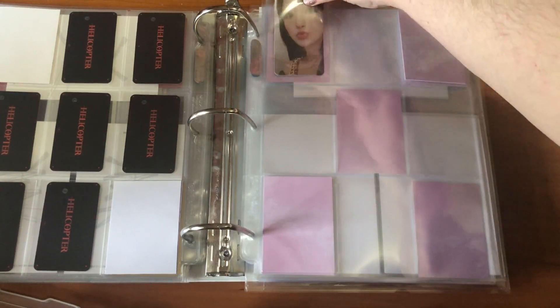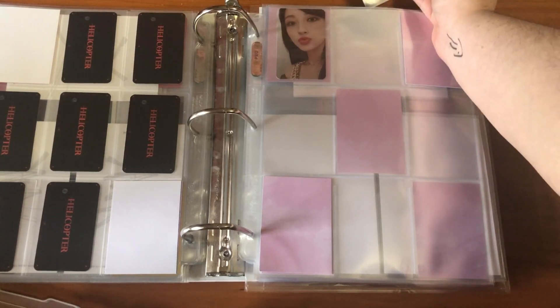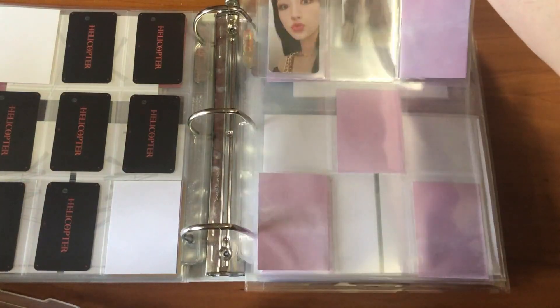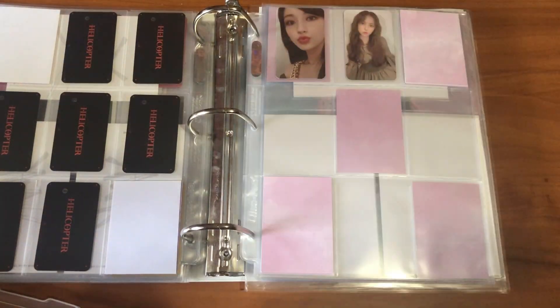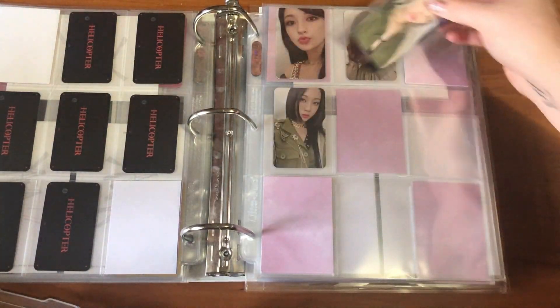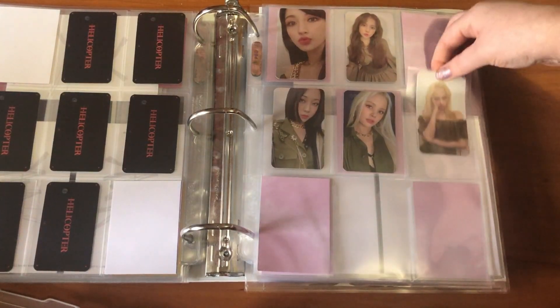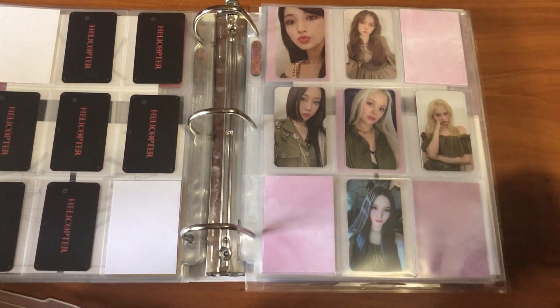I also really love this Sunghee card because she's just the cutest ever. I think the Yujin card and the Sunghee card from Set A were the only ones I had to buy to finish this; otherwise I pulled most of these cards or traded. Set B is now complete.